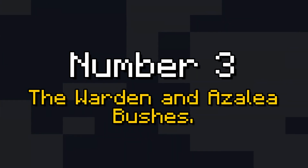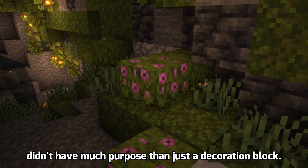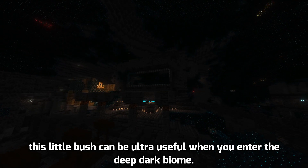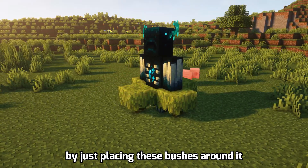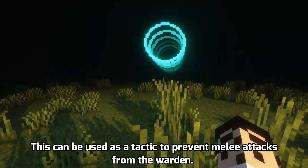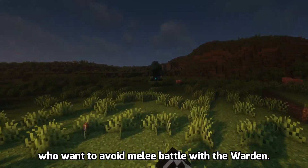Number 3: The Warden and Azalea Bushes. Azalea Bushes were included in Minecraft's Caves and Cliffs update and didn't have much purpose beyond being a decoration block. However, this little bush can be ultra useful when you enter the Deep Dark Biome. You can immobilize the Warden, the most powerful mob in the game, by simply placing these bushes around it. This can be used as a tactic to prevent melee attacks from the Warden.